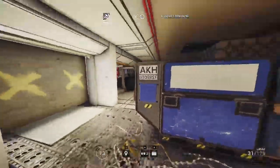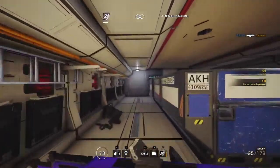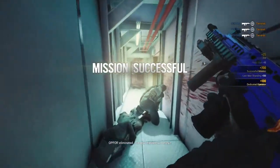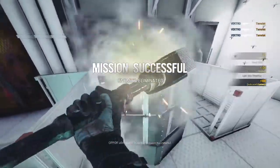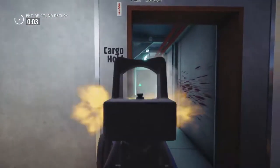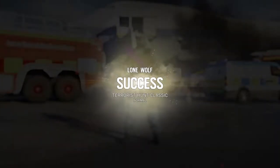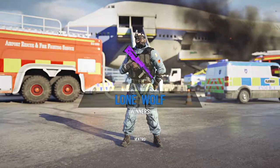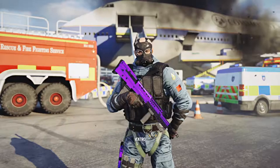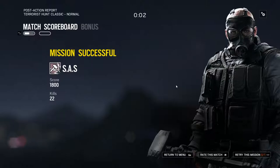People commenting 'first' happens all the time — not in my videos because I have that blocked. Friendly mission successful. Doing good, doing good — 1800 points exact. Not bad. Here's my guess — we're either going to get Bartlett University, Skyscraper, or the new Coastline map.